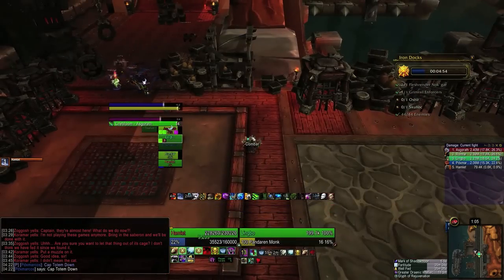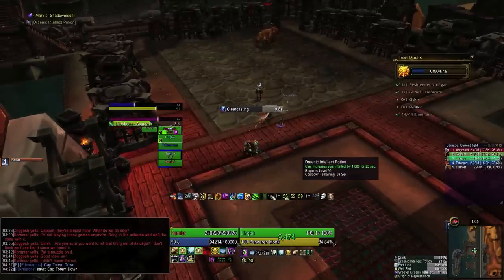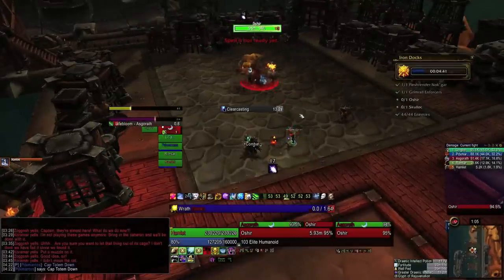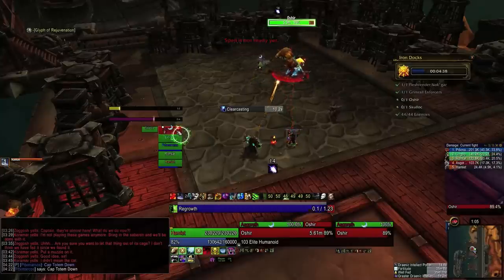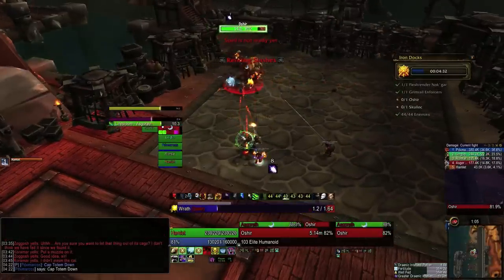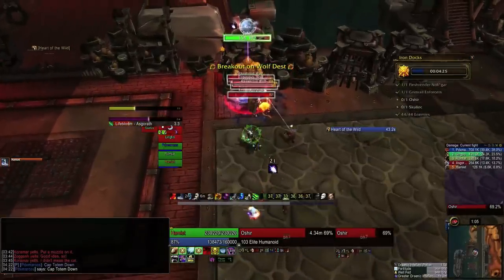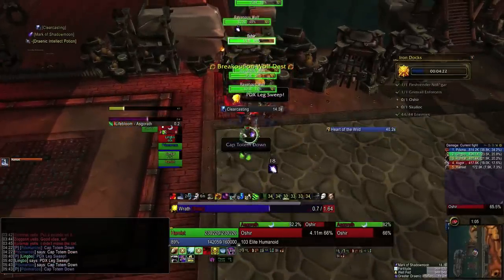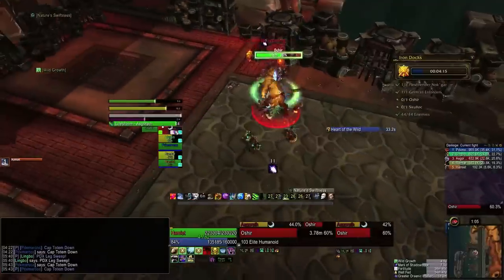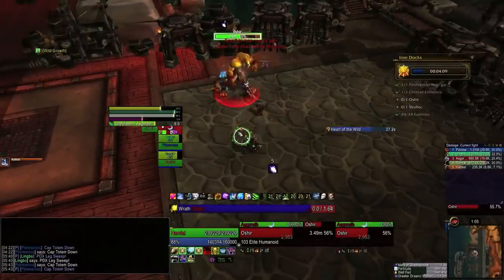Oshir is not a very hard boss — you mostly just want to kill him quickly so that you have to kill as few waves of adds as possible. Think about splitting your DPS potions and timers between Oshir and Skulluck: you can probably use two sets of three-minute cooldowns — one on Oshir and one near the end of Skulluck — and a total of three DPS potions: a pre-pot here, a pre-pot on Skulluck, and a second pot on Skulluck. You'll also have bloodlust for one of the two, though it probably makes more sense to use it on Skulluck. The first adds Oshir breaks out will always be wolves; they fixate on everyone in the party. The best way to deal with them is to get a stun on them the instant they pop out of the cage before they all spread out — we did it with Leg Sweep.